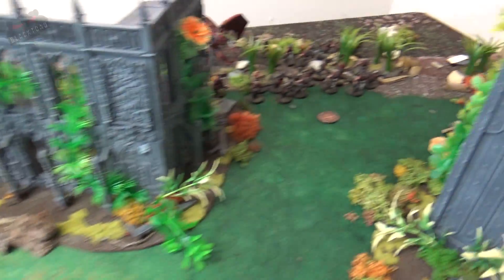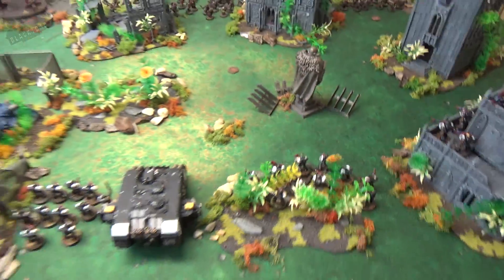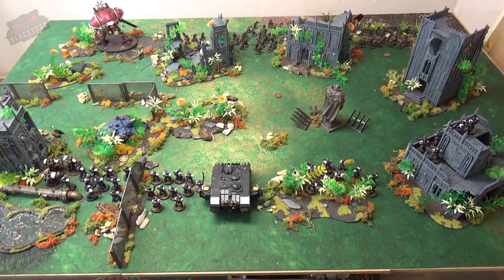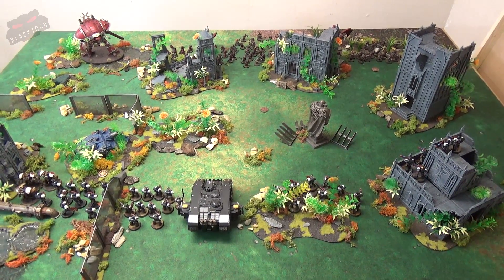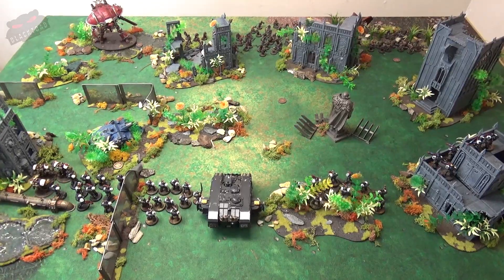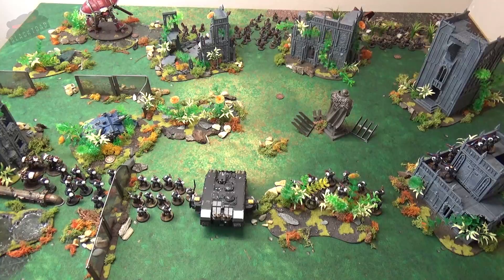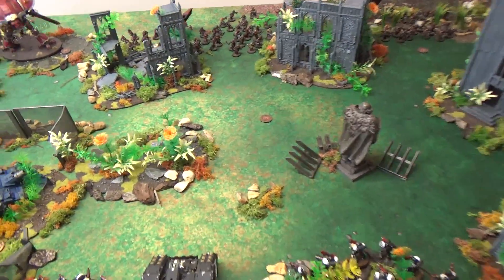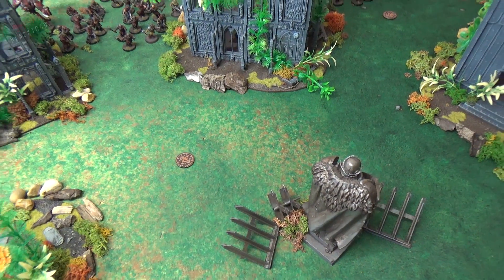There are five objectives spread across the board. Infantry can pick up an objective and carry it to another; when they touch, you roll a dice — on a five-plus one becomes the relic they're hunting, otherwise both are discarded. Eventually one will be found either way. The Templars attempt to seize the initiative but fail, so Word Bearers will take turn one.